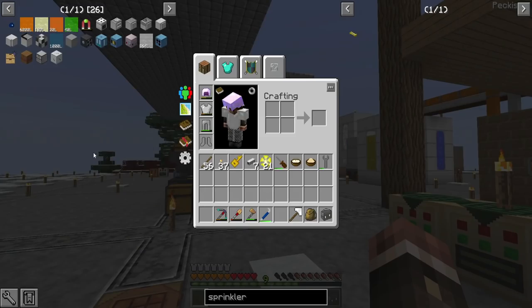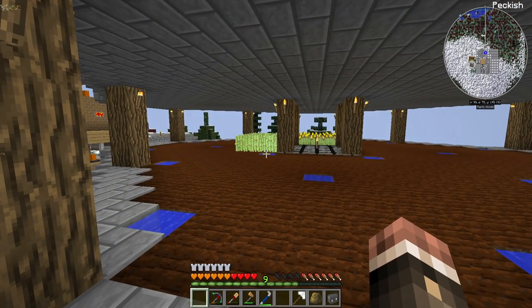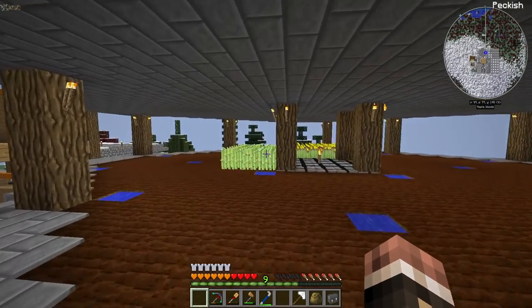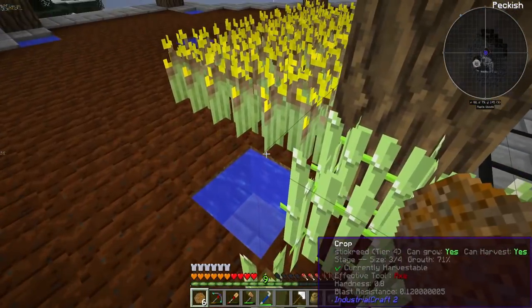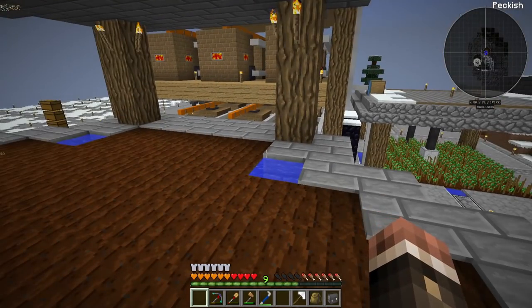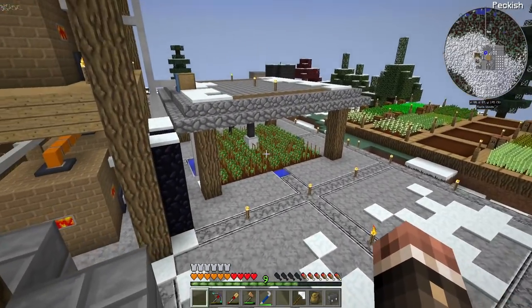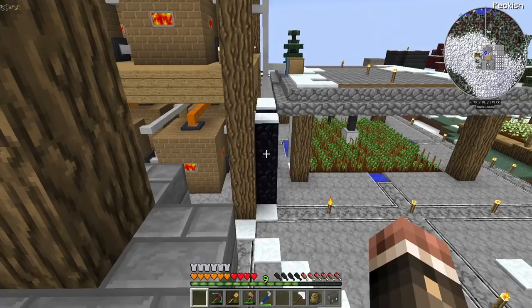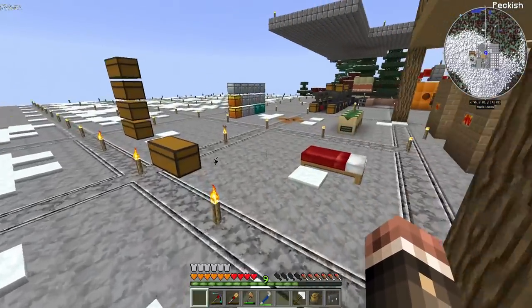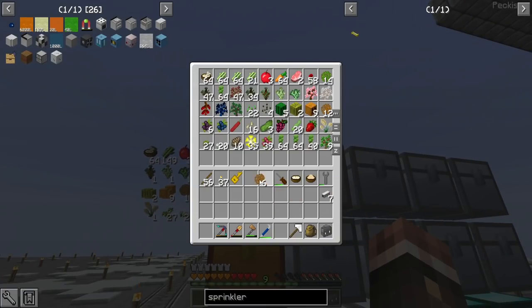I need to make a decision. Do I breed up the rapeseed we have over here in order to make it stronger and spend time learning IC2 crops, because we'll probably need to do IC2 crops eventually anyways? Or do I breed up a bunch more rapeseed, try and duplicate it, and get a full patch of rapeseed? I think that would be able to handle the production of biodiesel that we'll need for a very long time. I could also make another crop harvester and try to start setting up automatic harvesting. It's just a question of where I want to head.